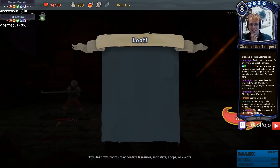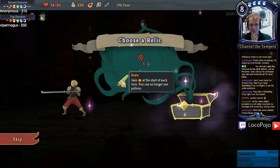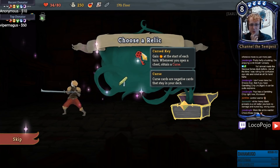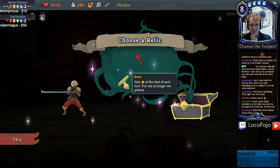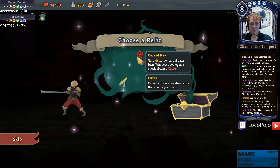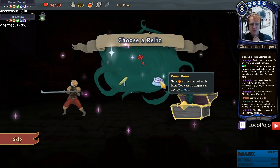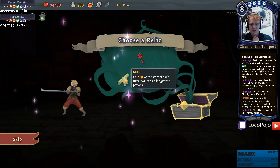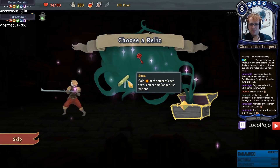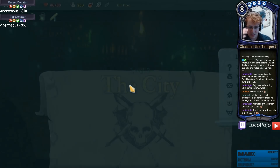Gain two strength - I absolutely will take that. Another Limit Break. Can no longer use potions - that's an interesting one, probably not gonna be great. Cursed Key - whenever you open a chest, wow no no. Of the three, the Sozu is the best one. I'll be very sad not to be able to use the strength potion, but the extra energy should help quite a bit. All right - Level 2, The City!